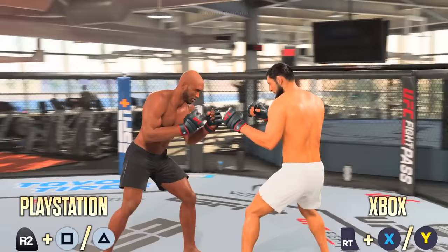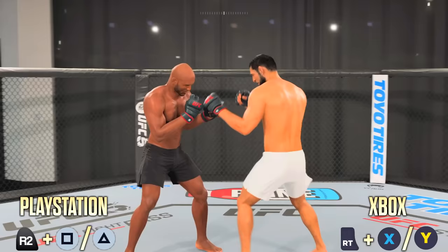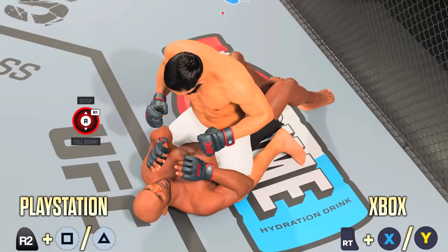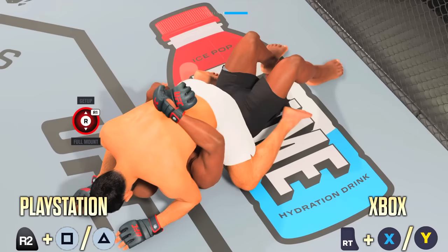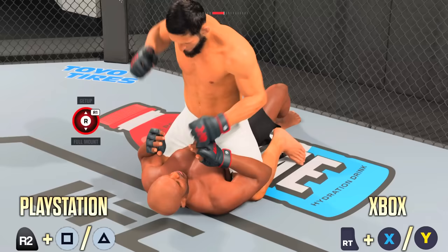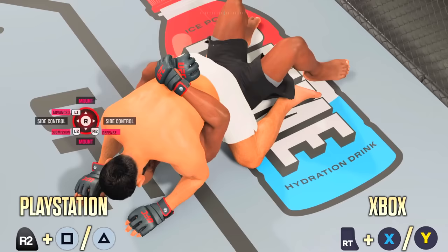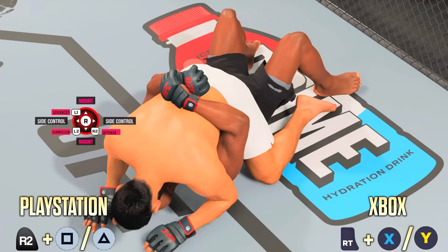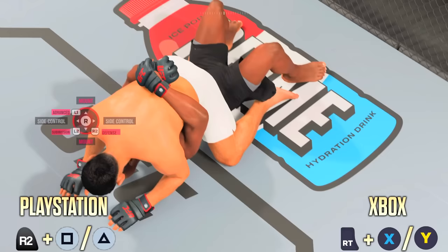Next up we're talking about elbows on UFC 5. We're talking about how to throw elbows while on the ground — we've had this in previous UFC games. In order to throw an elbow on the ground you want to posture up: hold R2 and press Square or Triangle on PlayStation; on Xbox that'd be RT and X or Y. Keep in mind, once you posture up and throw an elbow you will automatically posture back down. If you can get a clean shot in it's going to do a lot of damage to your opponent.